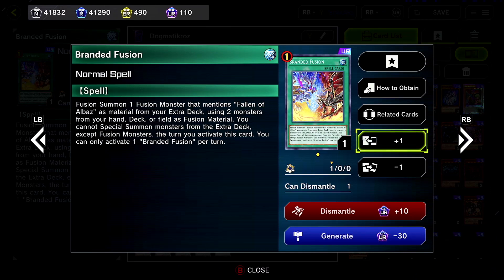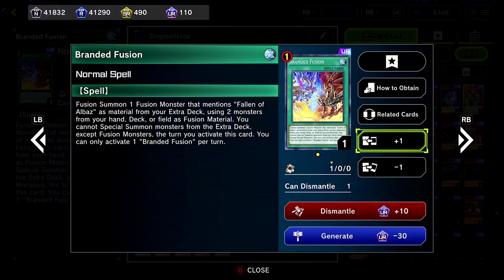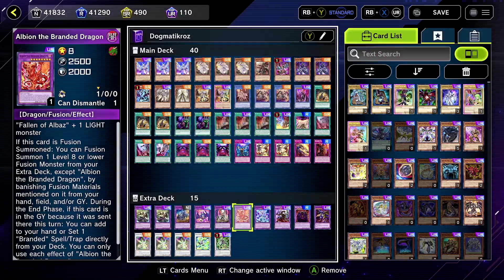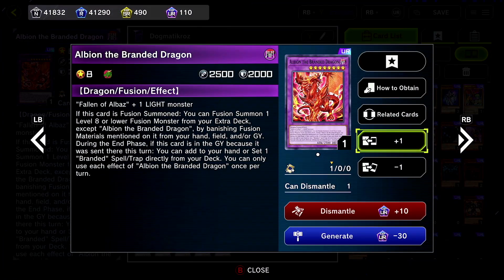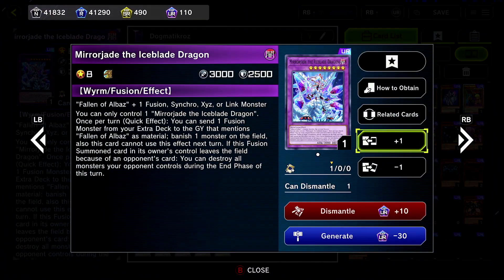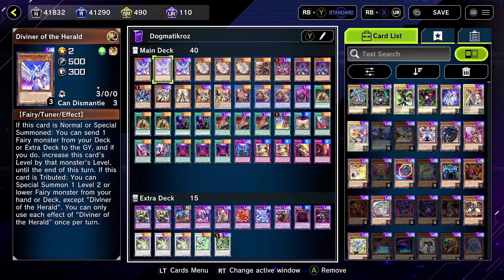Branded Fusion: if this card is in your hand and you already have an extra deck monster in the graveyard — or not, I only say that so you can set a Branded card — if not, you can still bring out Mirror Jade very easily and then go into your Dogmatica stuff. I show it in the replay so don't worry about it. We also threw in Diviner as well.